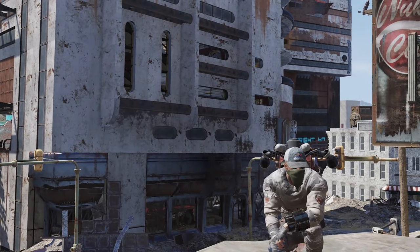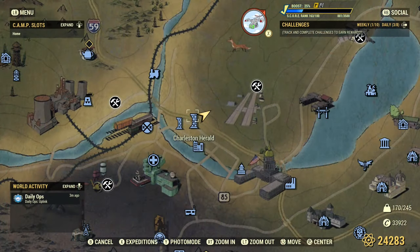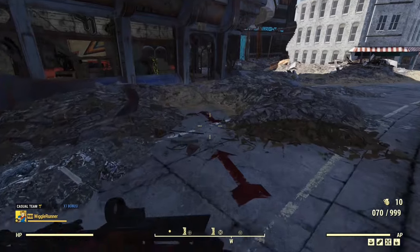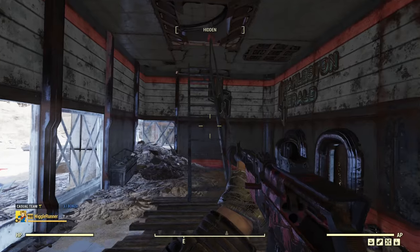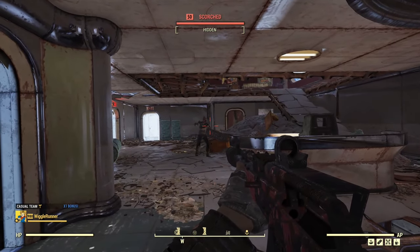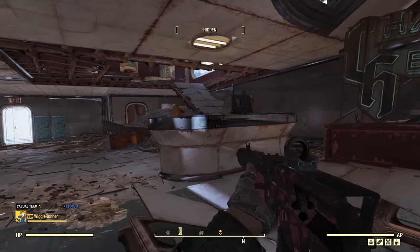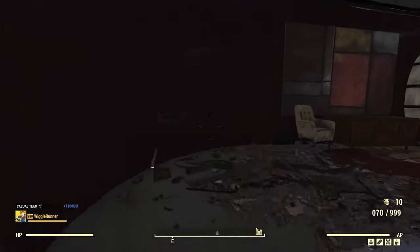Spot number one is the Charleston Herald building, which is right behind me — right here by the river. You can see the capitol and Charleston station there. From the spawn point you just follow the arrows, it'll take you right inside the door. You want the third floor — you'll know you're there because you can't go any higher. There's a ramp here, a ramp there, and then another one. Inside the building you're going to find Scorch, Super Mutants, Ghouls, possibly Mole Miners — usually only three or four enemies.